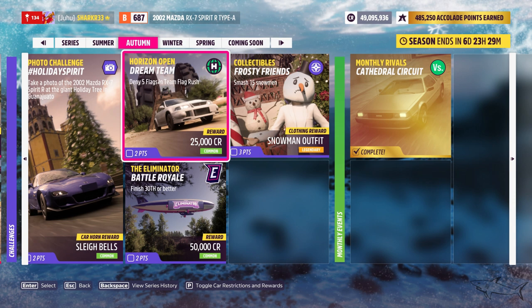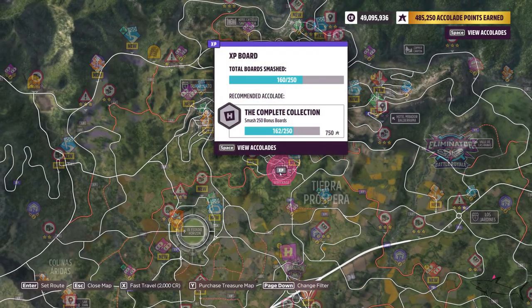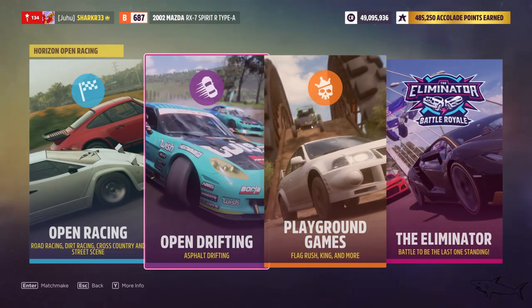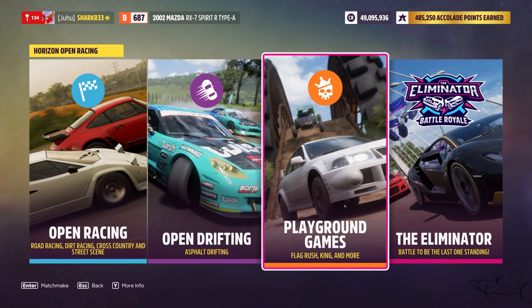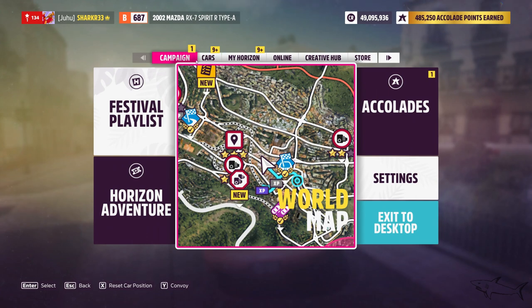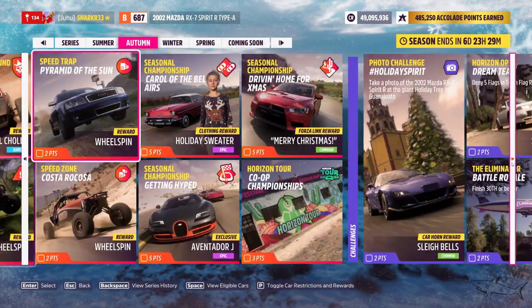For Horizon Open 'Dream Team,' you need to deny five flags in team flag rush. If you don't know what that is: you grab a flag, put it in a certain place, and stop cars that are delivering flags. Go to Horizon Open, find Battleground, then Flag Rush — start it and deny five flags. If you do it twice you'll succeed.